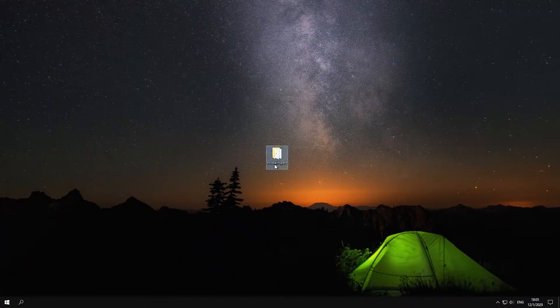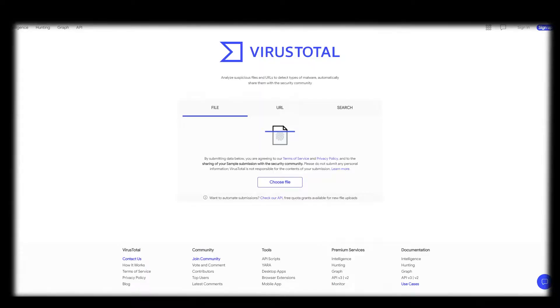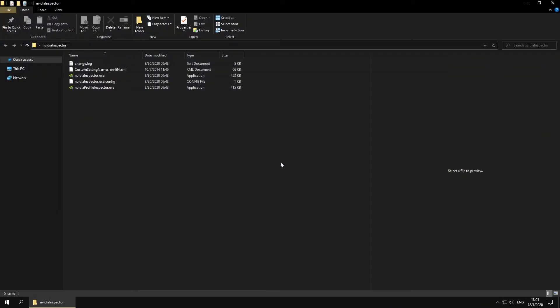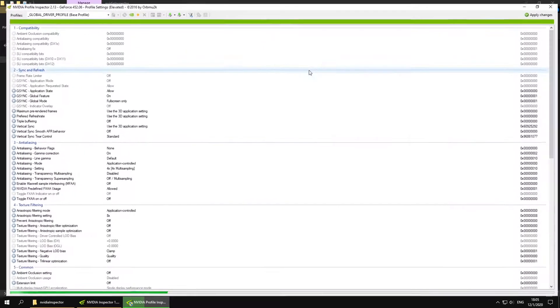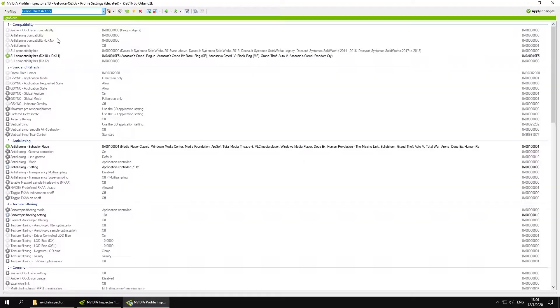Then you need to download and install NVIDIA Inspector. Don't forget to check these files for viruses — I prefer to use VirusTotal. Once you get done with that, click on the folder, open NVIDIA Inspector, and click on the small icon of the NVIDIA. In the pop-up window, select GTA 5 in the profile's drop-down.